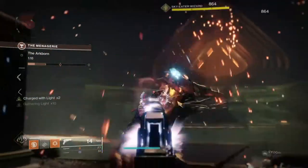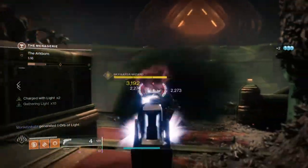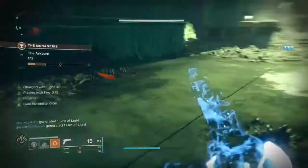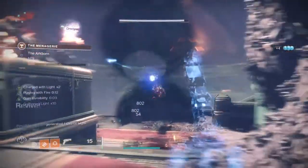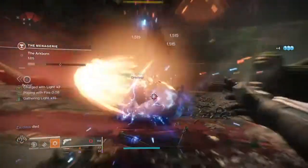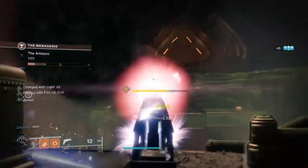Of course all of this means nothing if we don't have a preferred kinetic weapon that benefits from the perk the most. Shotguns and sidearms will be the most noticeable and common weapons to use when pairing with the perk, as they can either hit hard and down targets within a hit or two, or hit fast and quick with fewer rounds involved.